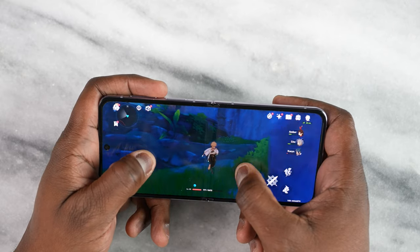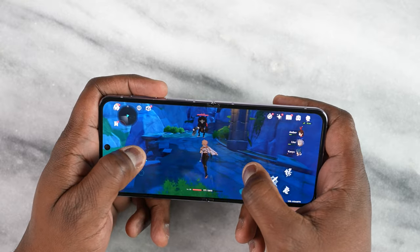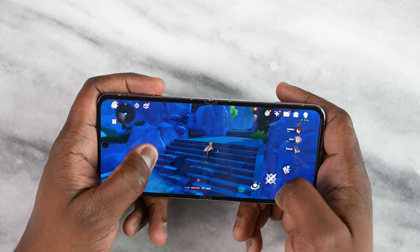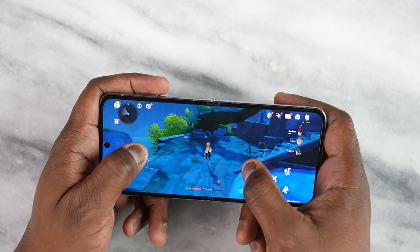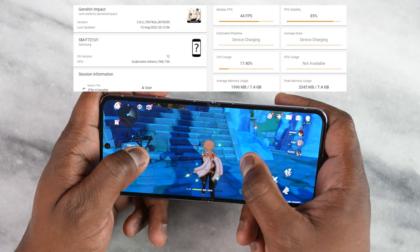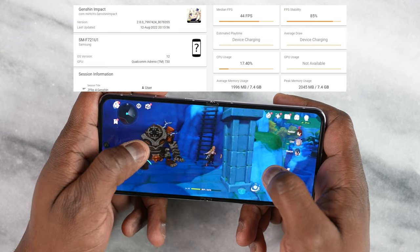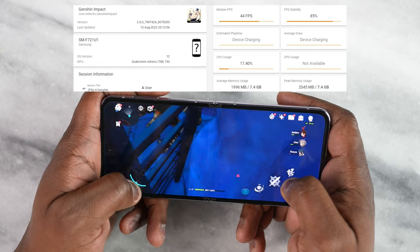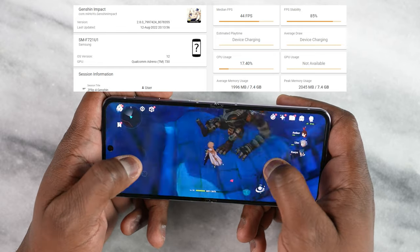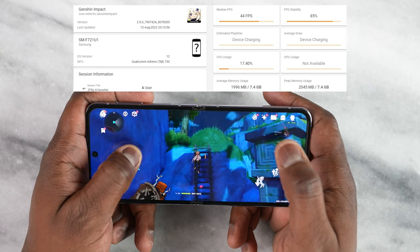One developer that doesn't take advantage of anything is Genshin Impact. We know that game is poorly optimized, but we always like to see how devices handle max settings at 60 frames per second. When you play at max settings, for the first seven minutes of gameplay you get 60 frames per second. After that, we're getting roughly 43 frames per second — that's lower than the Galaxy Z Fold, which was about 46 to 48, but within that threshold. Still better than the regular Snapdragon 8 Gen 1, so a huge improvement. But with a device like this, what about temperatures? Genshin is a game that really stresses heat, and you don't have any special cooling.